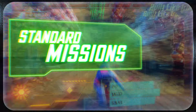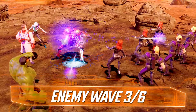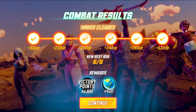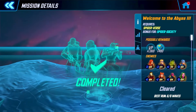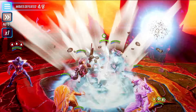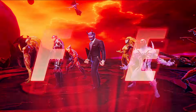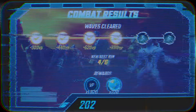In Standard Missions, you'll face waves of enemies, and for every wave defeated, your Alliance earns Victory Points or VP. These points are the lifeblood of your siege, pushing you toward the boss at the end. But here's the twist — enemies won't stop until the wave is completely cleared. So even if you don't manage to take down every wave, racking up as many Victory Points as possible will push you towards your ultimate goal.